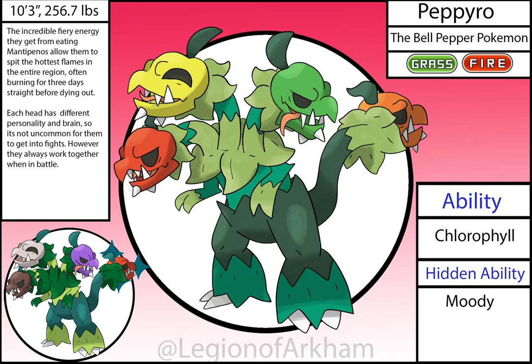Papyro, the Bell Pepper Pokémon. Once I was introduced to Scovillain in Scarlet and Violet, I had to give it some love here — and what better way than with a third evolution. It evolves from Scovillain after it defeats four Mantapenos in battle while holding spicy seeds. I've seen a lot of three-headed Scovillain evolutions, so I gave it a fourth head on the tail to be more unique and reference more colors of bell peppers. This is one of my favorite cross-gen evolutions and is probably one of the strongest designs in the region. My favorite detail is each head having a slightly different expression.